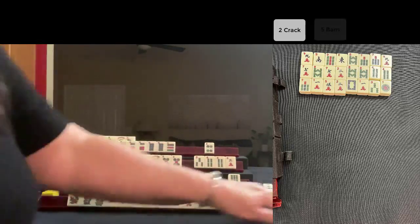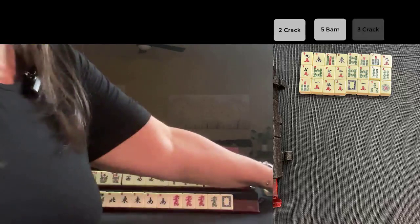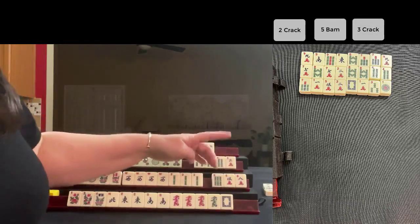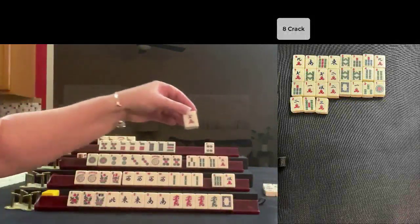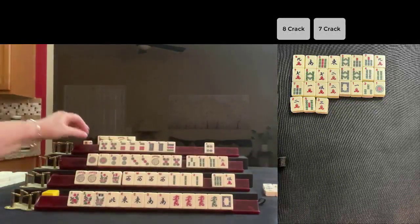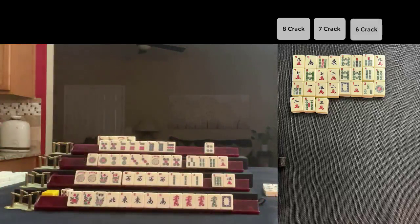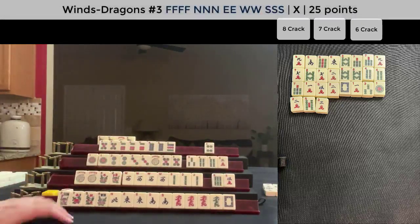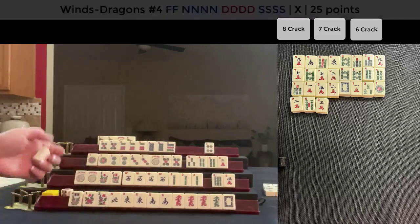Five bam. Drawing for East — three crack. Drawing for South — eight crack. Six bam, five crack — I don't think any of these have been thrown yet. Drawing for West — seven crack. Nobody wants it. Six crack. Flower — we have four flowers now. We don't need four, really. What we need in here are Wests. We really only need two. Let's discard a flower.